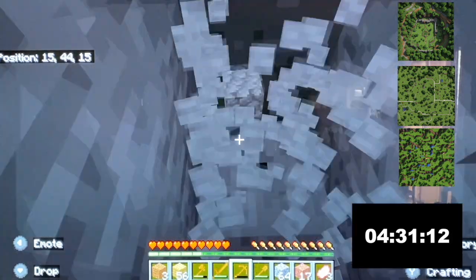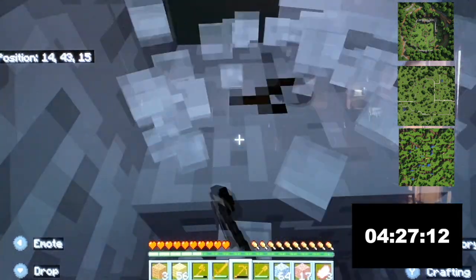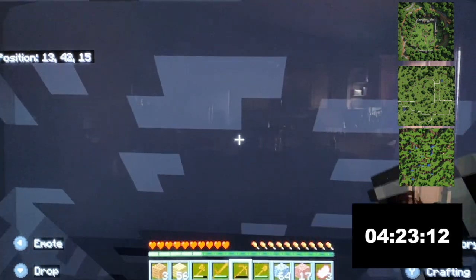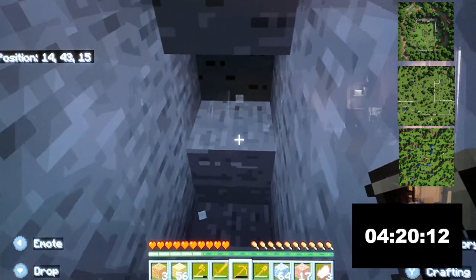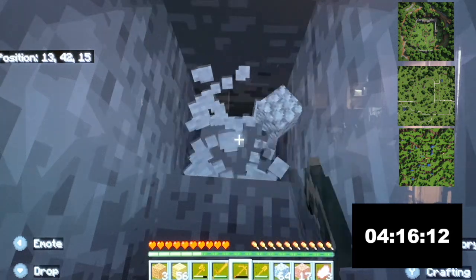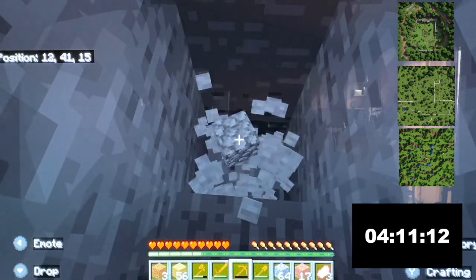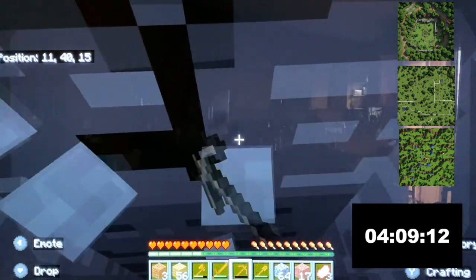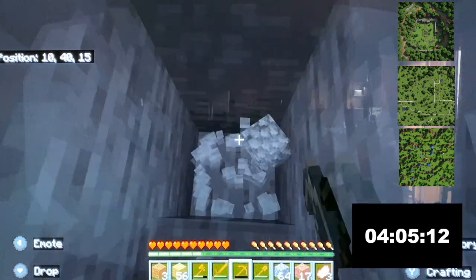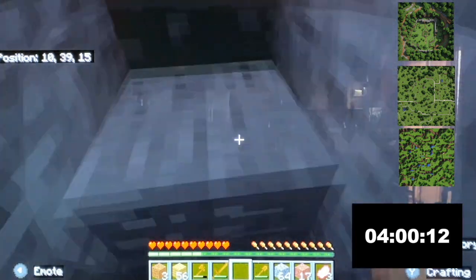Heading towards the sand and the water, I will probably want to eventually have a furnace — which we'll have plenty of stone for if I remember to make it. And then buckets, using some of the iron to make a bucket. Because once we have a bucket, we can get our infinity water source. So once we get to one that has water blocks — and there we go, that's our second pickaxe — back up to the surface.